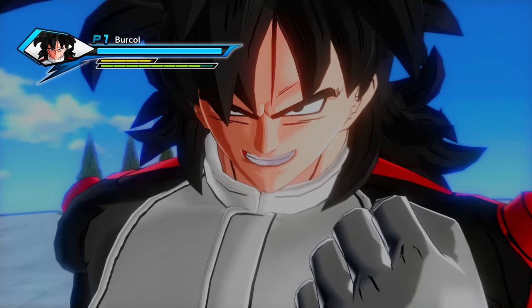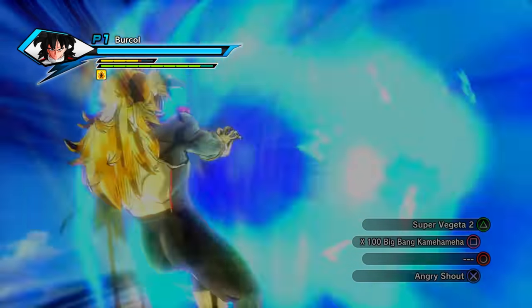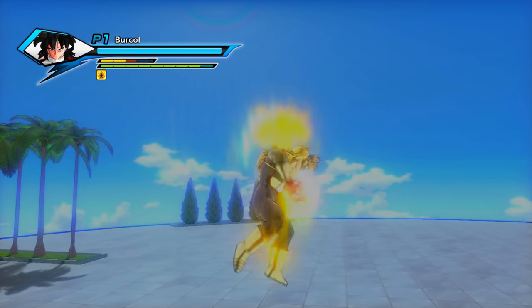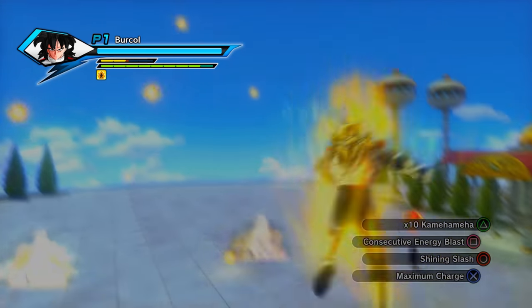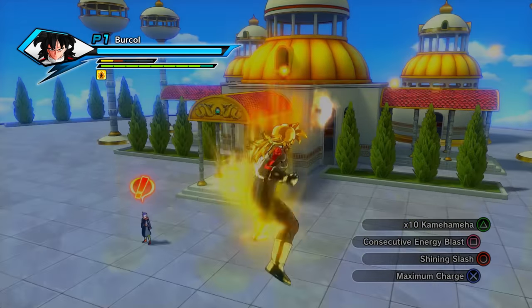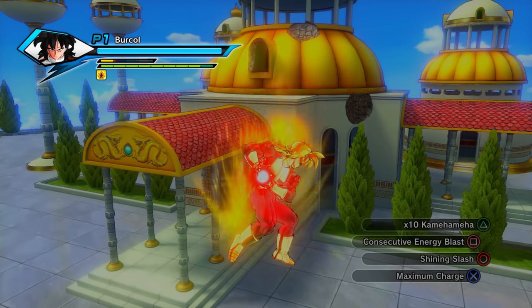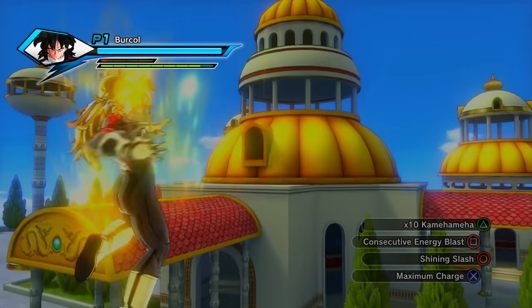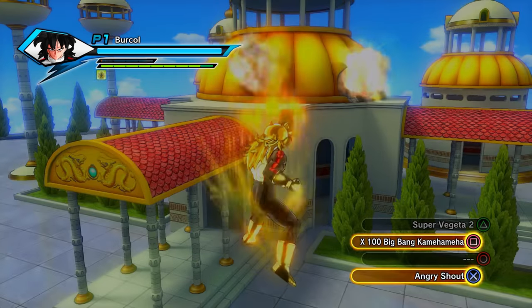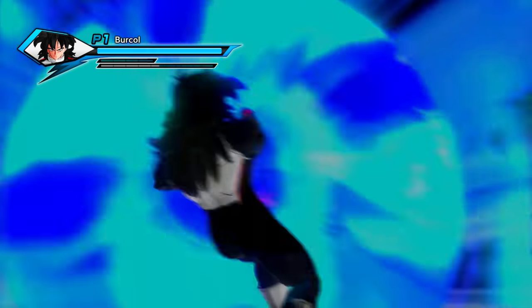Going back to Xenoverse 1: the Super Saiyan forms were ultimates, not Awoken skills. If you used any Super Saiyan form in Xenoverse 1, you would have unlimited ki — meaning when you used Supers and Ultimates it wouldn't drain your ki. While in those forms your ki would constantly drain unless you used a Charge Skill or specific Super Soul, but you specifically wouldn't lose ki for using a Super or Ultimate attack.